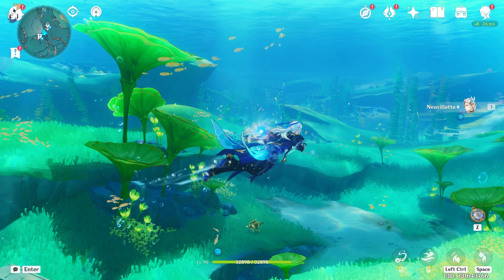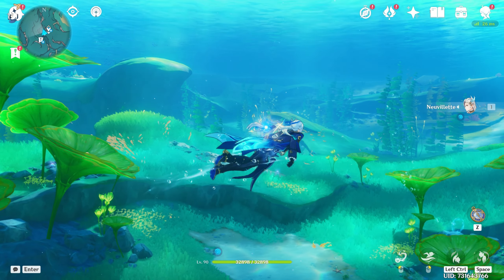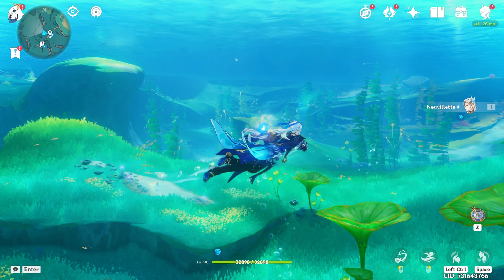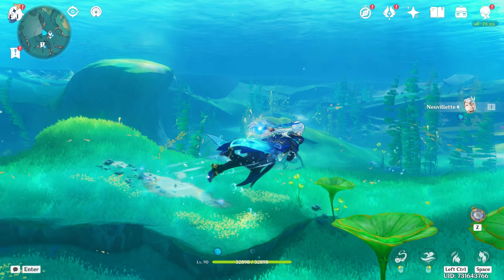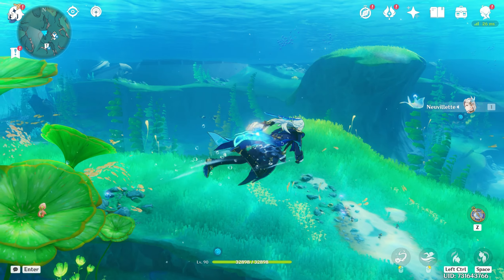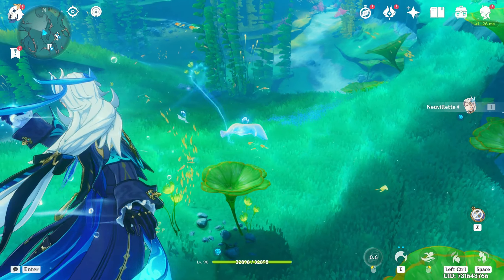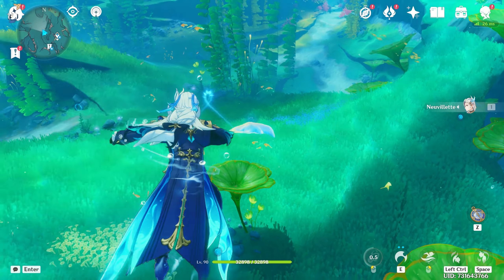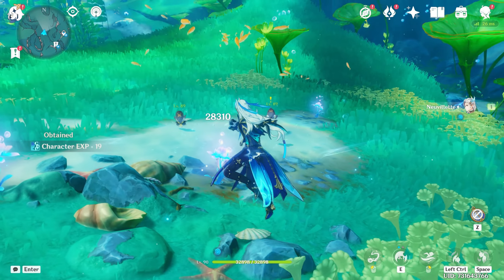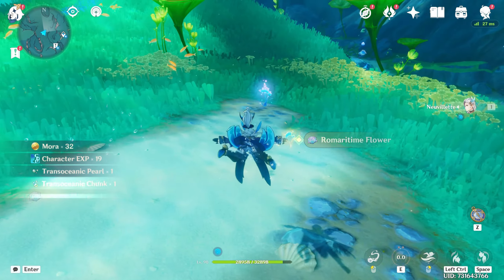4.1 also brought the Fontaine Research Institute of Kinetic Energy Engineering region, which in my opinion was one of the coolest regions in Genshin in a really long time. Some may argue it's just decorated water volumes placed in the sky, and some of them are empty, but it's so unique for this game and it works more than it should. Traveling up to them can be a bit of a hassle, but overall it's a great addition.